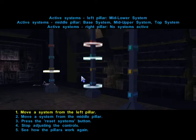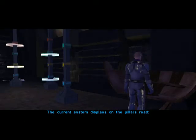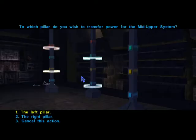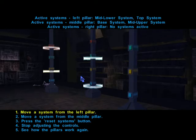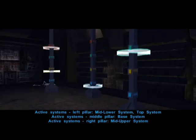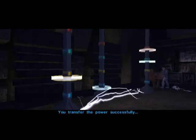Now we need to go from the right pillar to the left. I'm pretty sure that I'm not doing this in the most optimal way. But let's see. The middle needs to go to the — wrong button. Middle pillar to the right. Left pillar to the right.